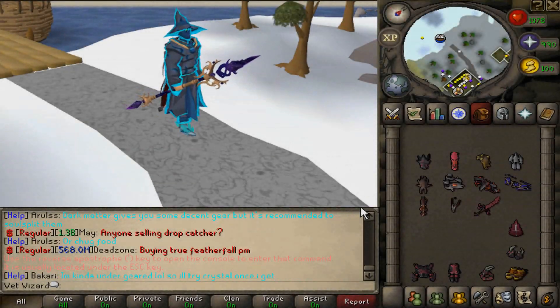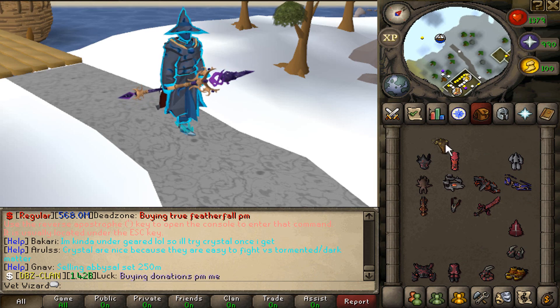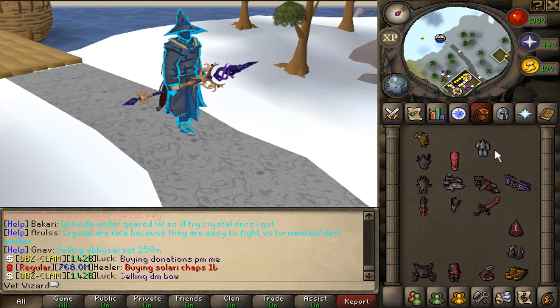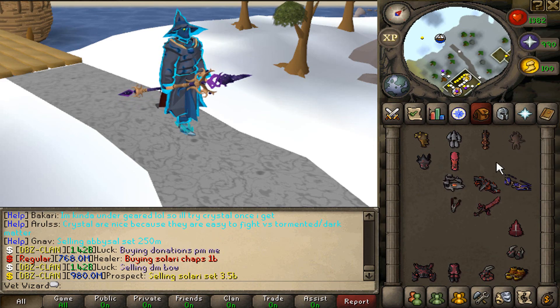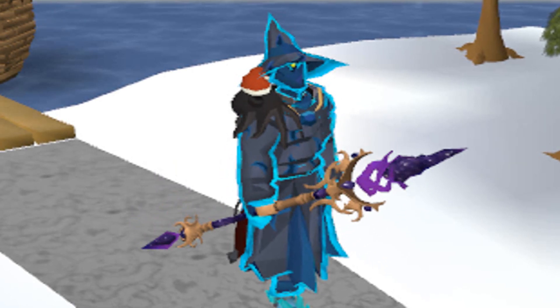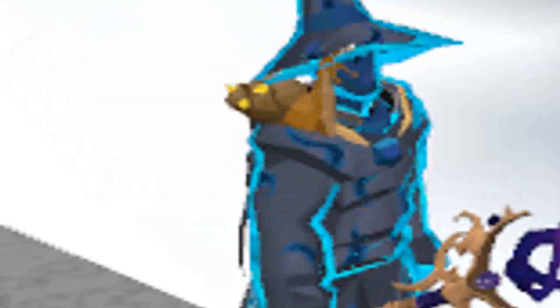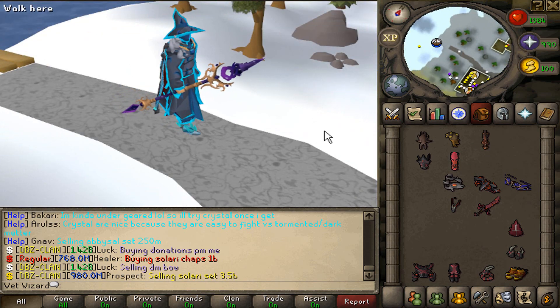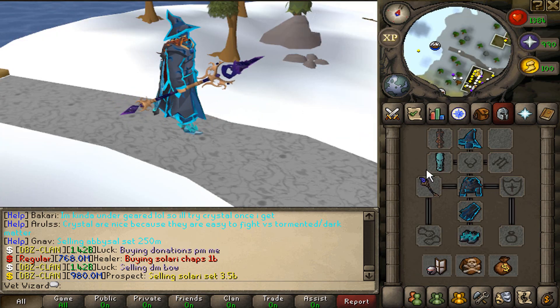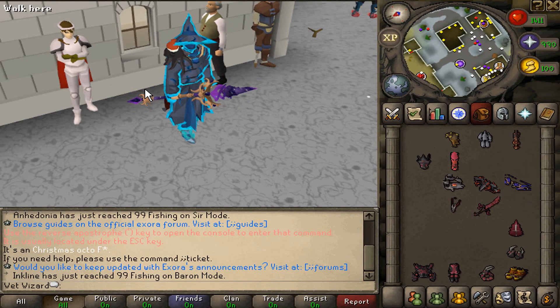On top of the custom armors, weapons, and interfaces, there's something completely unique called shoulder pets. As you can see, I've got a Snail F, a Golem F, a Hellcat, and a Christmas Octo. When you wear one of these, it goes on your shoulder. Look — we put the snail on and you've got a little snail chilling on your shoulder. A little golem — boom. Each one of these pets actually gives you perks and benefits, and you can find what these do in the defense section.